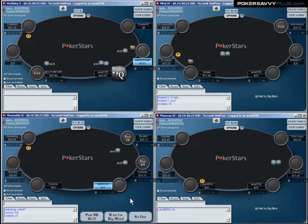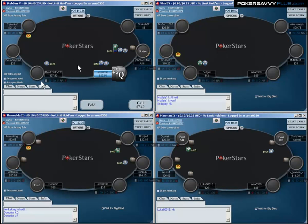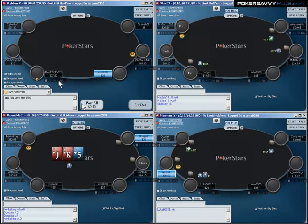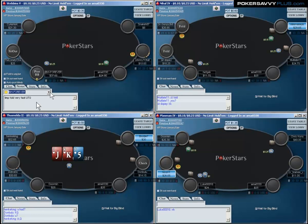He just folds. Immediately and conclusively I have a read on this guy. We know that BWForever limp-folded under the gun, and he did it really quickly — he didn't even think before folding. That's a really huge read already, even in just one hand. We already know his limping range in early position is extremely weak. So what we want to do is widen our isolation raising range versus him from all positions, because if he's going to limp-fold that quickly without even thinking, it's going to be pretty much plus EV for us to isolate him very wide until he adjusts.